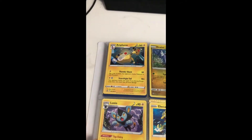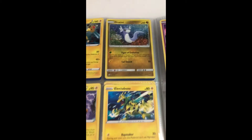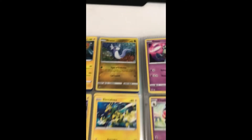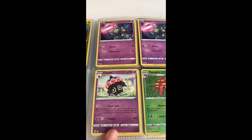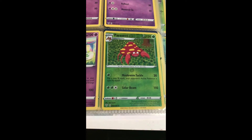Pharos, Luxio, Electabuzz, and Dratini. The thing about Dratini is that he has that type of energy that I don't know what it is — so if you guys know, please put it in the comments. Duplicate Gullet, Cladal Power holo reverse, Parasect.